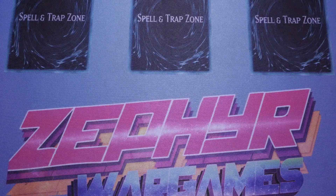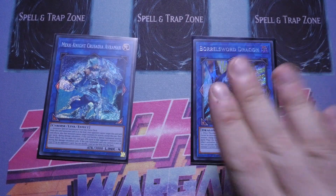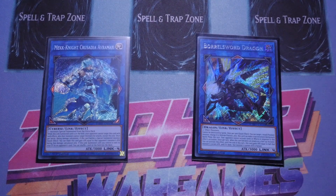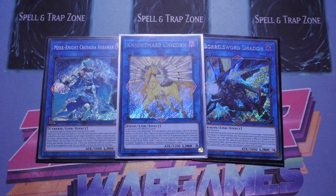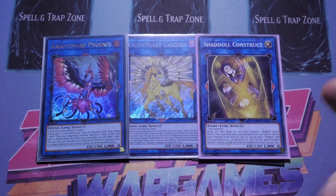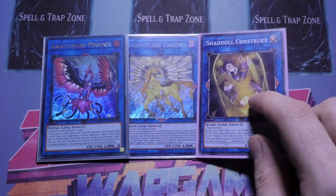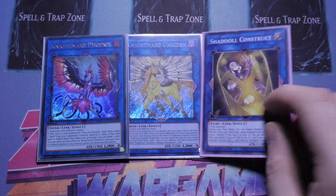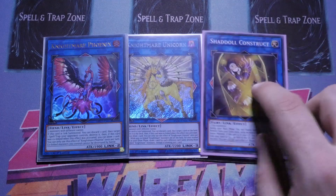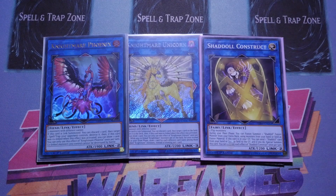Moving on to the extra deck. For link fours we've got Apollousa — your defensive play — and Borrelsword which is your aggressive play. Borrelsword actually won me quite a lot of games — I'm glad I put it in at the last minute, very very powerful. The one Unicorn, the one Phoenix, and the one Shouldal Construct — I made this once and it did really well. Because I wasn't getting into a fusion spell, I used the effect to fuse using itself, made a monster, then sacked off one of my Shadolls to bring it back.